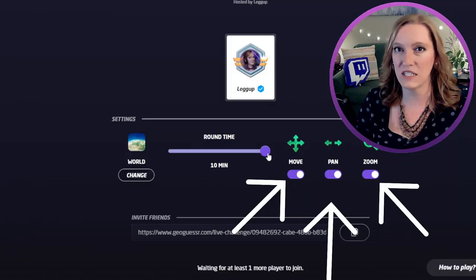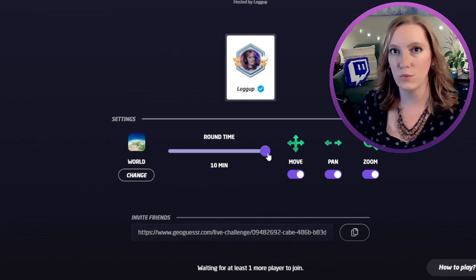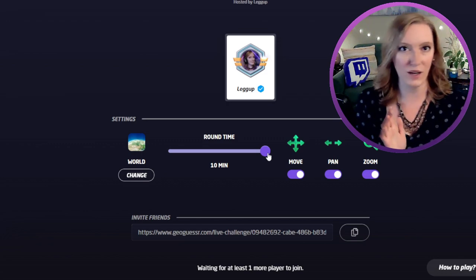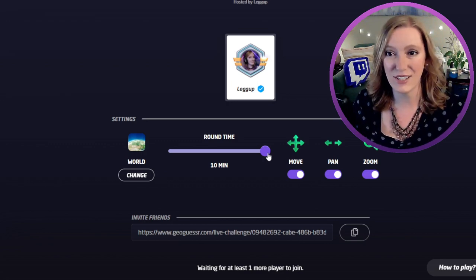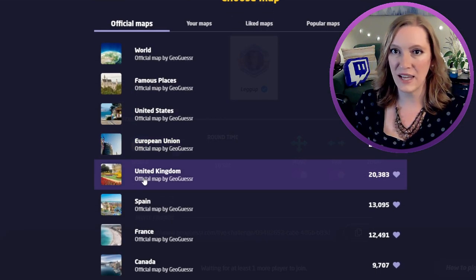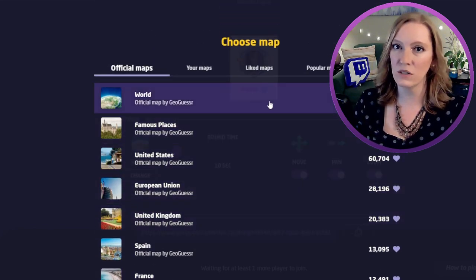Move, Pan, and Zoom is the other very common setting on all of these game modes. Move allows you to move the Google car down a street. Pan allows you to pan the camera around while staying stationary. Zoom allows you to get closer or further away while staying stationary. If you're brand new to GeoGuessr, I recommend staying on the world map or going through the official maps. Check out a country you're interested in or one that you know really well. If you're feeling really confident and you have a pro account, you can even build maps, which is a whole different video.